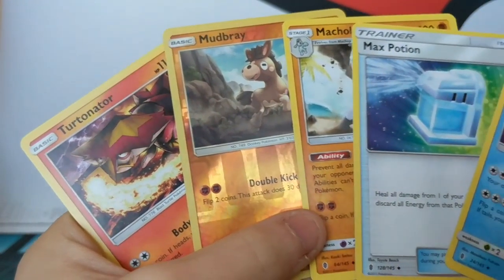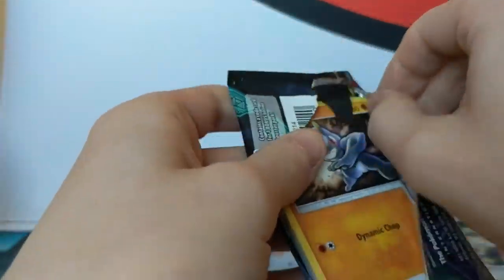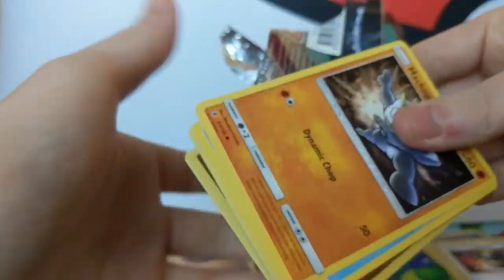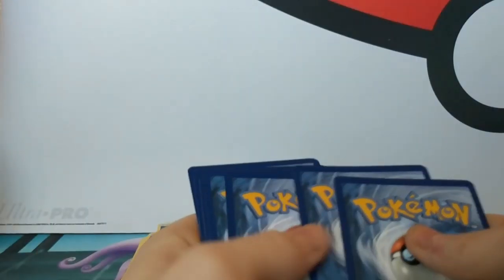Non-holo Turtonator. There you go. Last two packs. Come on, we need another filler. We need one filler. I've got two in my box. Come on. Told you you got the bare box. Oh, we did say save the best one to last.